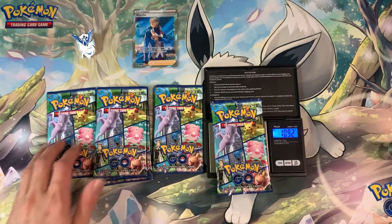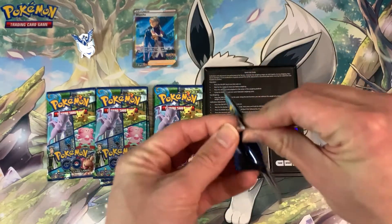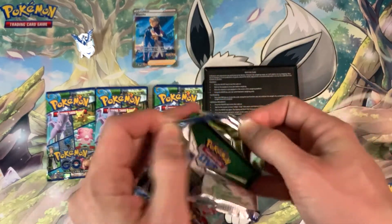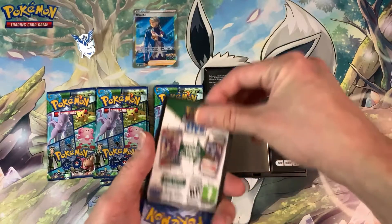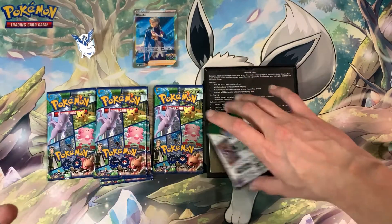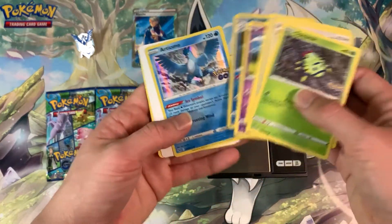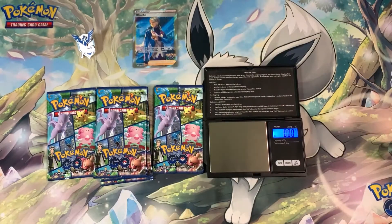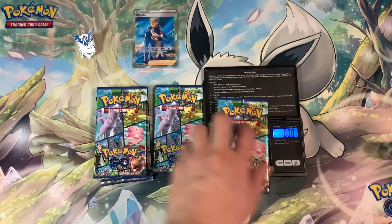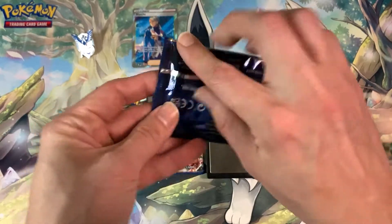Let's see what this lightest pack brings — it weighs in at 21.17 grams, and the heaviest one should theoretically give me the hits. The weight of the code card is usually around 1.25 grams, and that's what it is here. Inside — nothing, as expected — just a hollow, which each pack guarantees you at least. Next pack weighs in at 21.30 grams, so a little bit heavier.